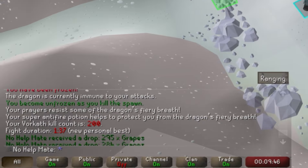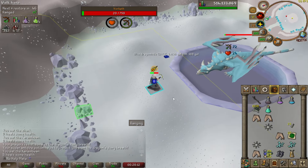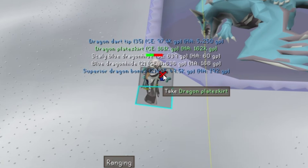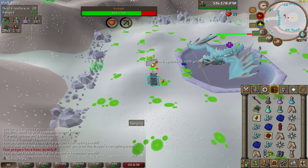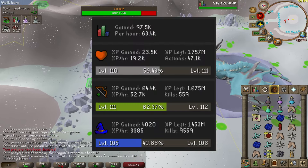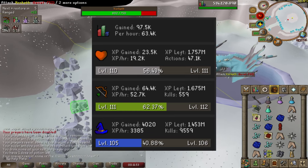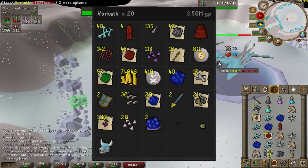We hit a new personal best — 1:37, not too bad! We've got a couple minutes left on the timer but that's not enough time for another trip, so this will be the last kill at about 58 minutes — basically an hour. Good drop on the last one too. The hour is officially up. First, the XP: we gained about 97k XP per hour — 64k range, 23k HP, and 4,000 magic just from casting the crumble undead spell.